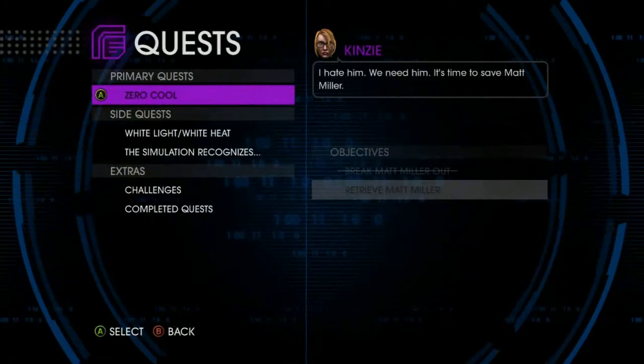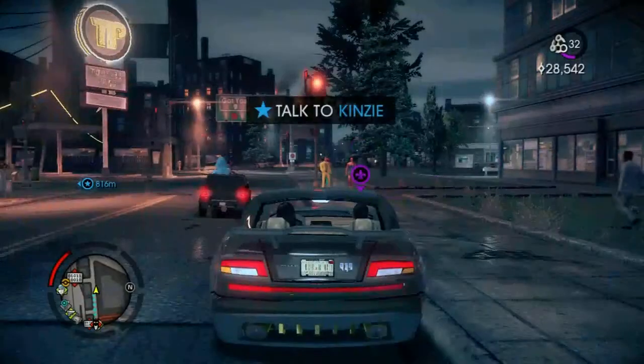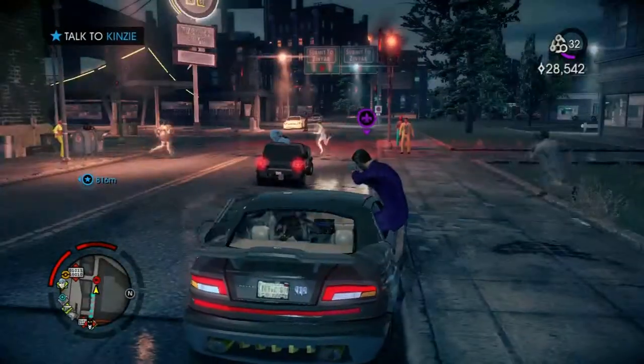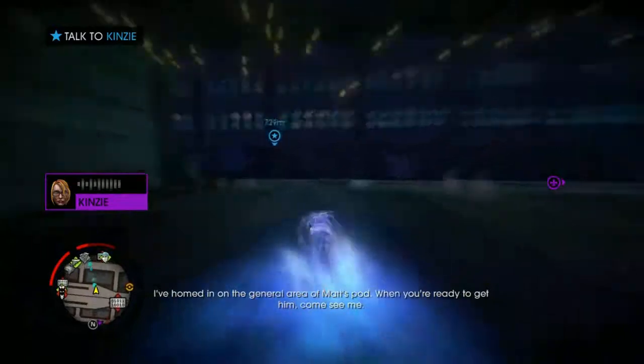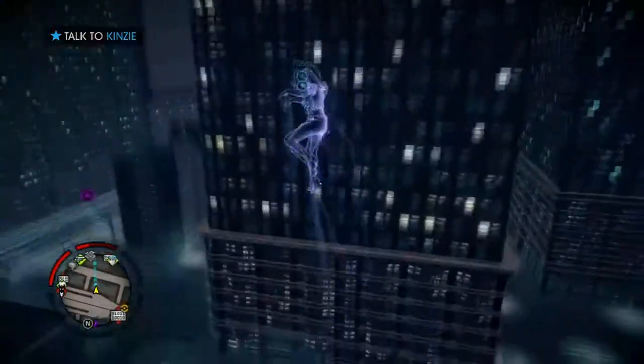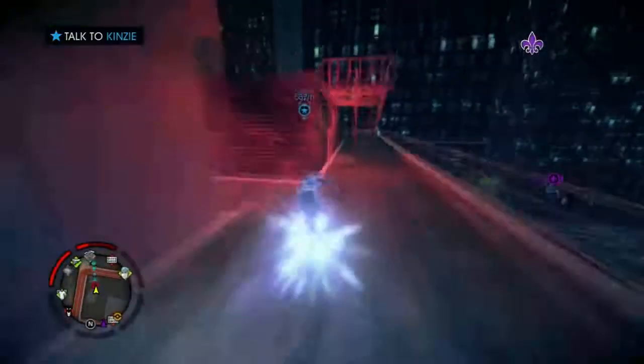Quests. Here we go, Zero Cool. Retrieve Matt Miller. I've honed an optional area of Matt's pod. When you're ready to get him, come see me. So let's go rescue Matt Miller.